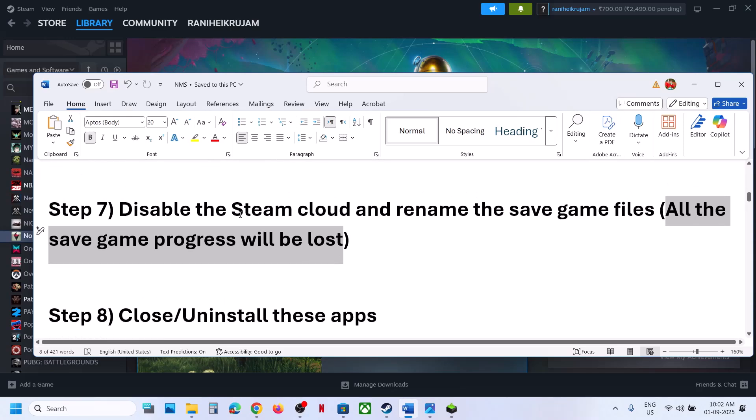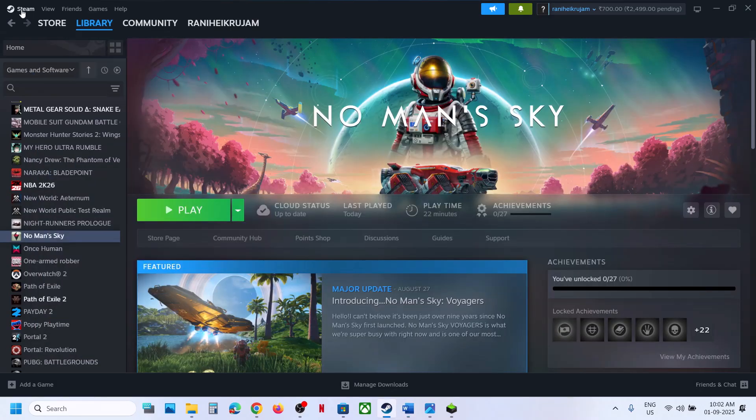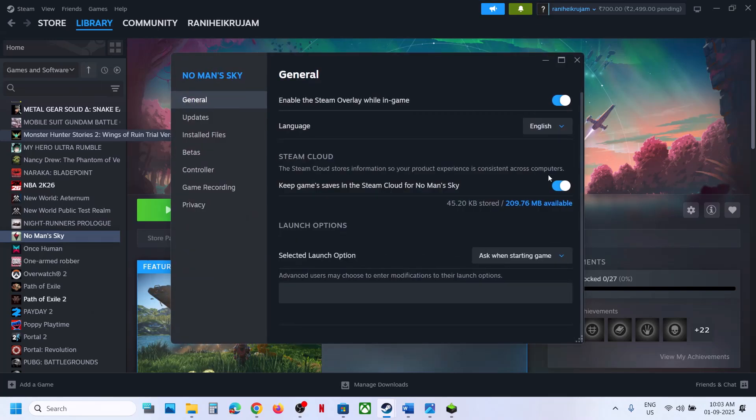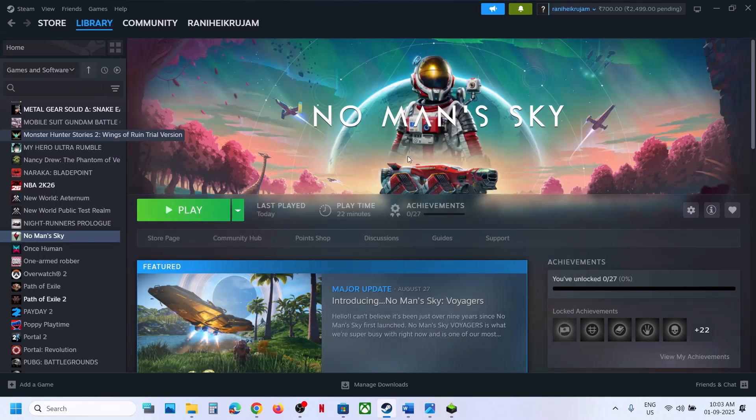You also need to disable Steam Cloud. Right-click on the game, select Properties, and turn off Steam Cloud. Then launch the game and check. Once the game is up and running, you can re-enable Steam Cloud if you want.